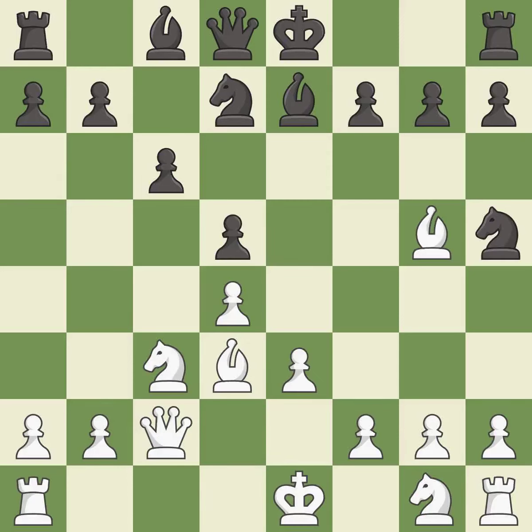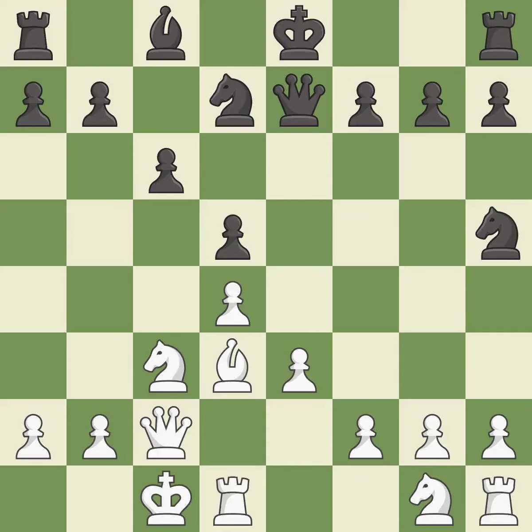This exposes an attack, threatening a bishop. After all captures, this is an equal trade. Castling gets the king to a safer square, out of the center of the board, while also developing a rook. Castling queen's side tends to be more active because the rook is closer to the center.